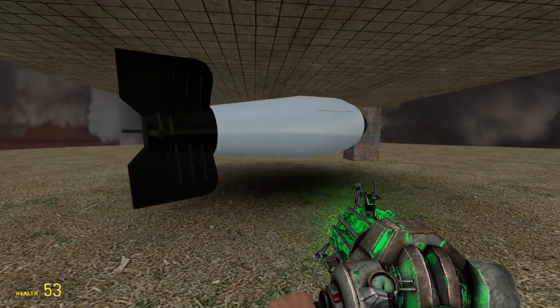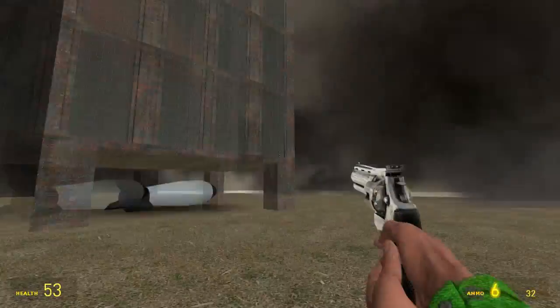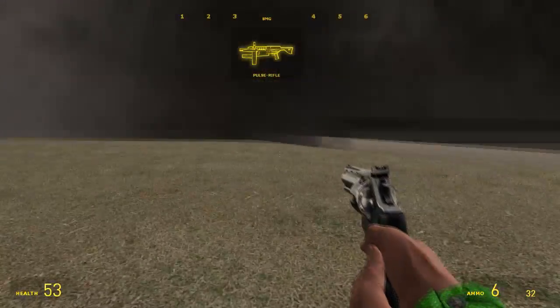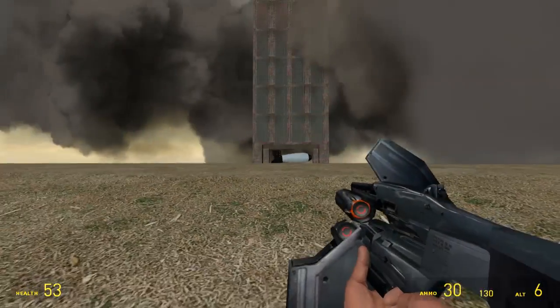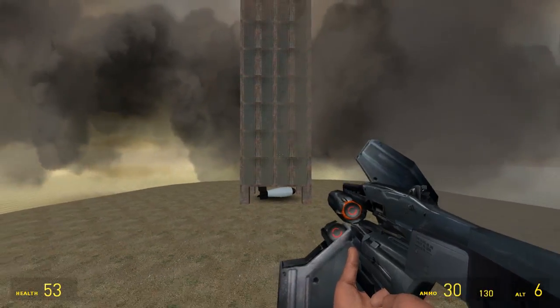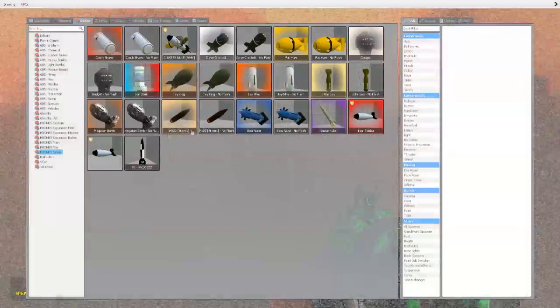The Tsar Bomba — this one is the biggest nuke to ever go off, ever. It went off in Russia — it was the biggest bomb in history, the biggest nuke in history. I'm gonna set it off in three, two, one. There we go. That grenade is definitely gonna hit it. Oh no! Whoa! I saw the entire base just collapse — not collapse, it just fizzled away. It just fizzled away and it'll never be seen again. That base is gone.